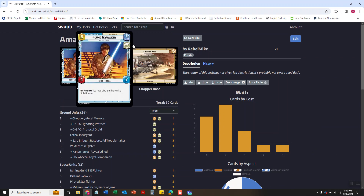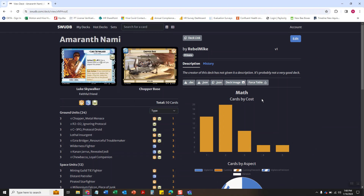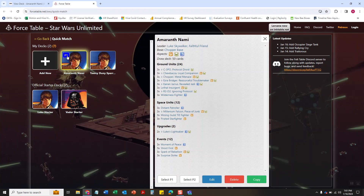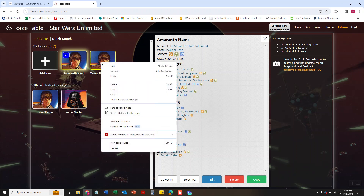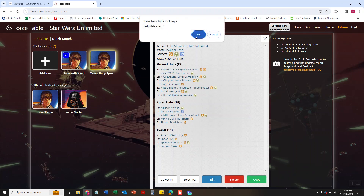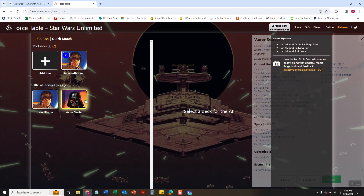So once you've done that, if you wanted to change the name of your deck, you can just by clicking it up there. Then you click on Force Table and it will automatically open the Force Table site for you. You'll see the deck is ready to go as player one — you can assign other decks to it as well. We're just going to test it out on the Darth Vader Starter.